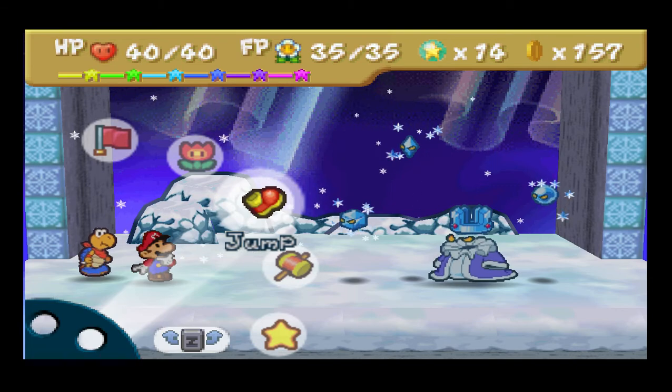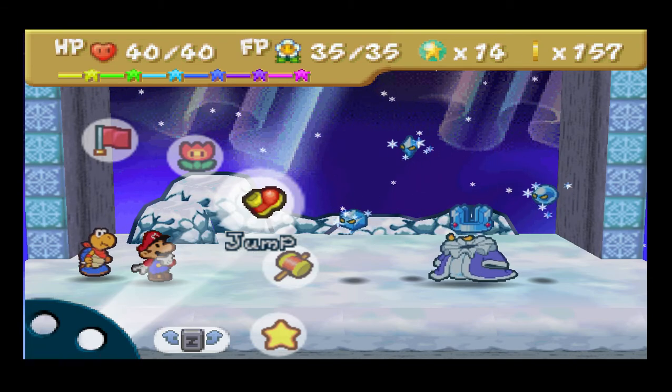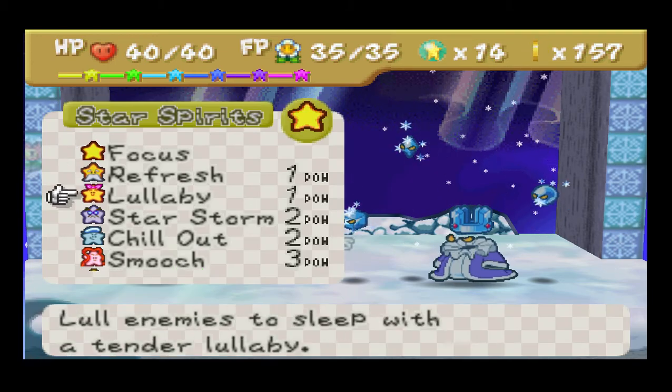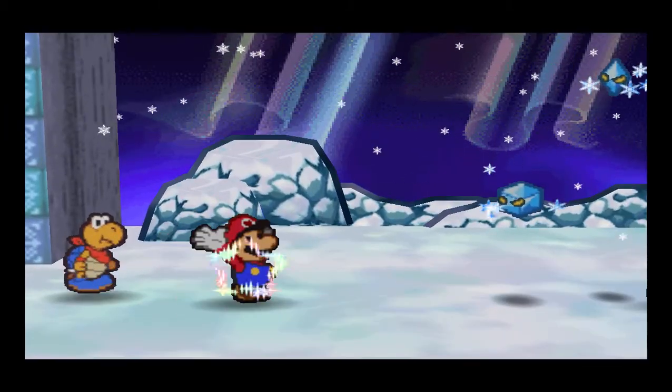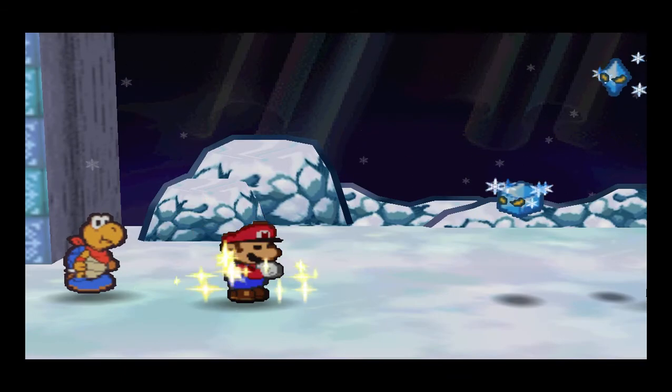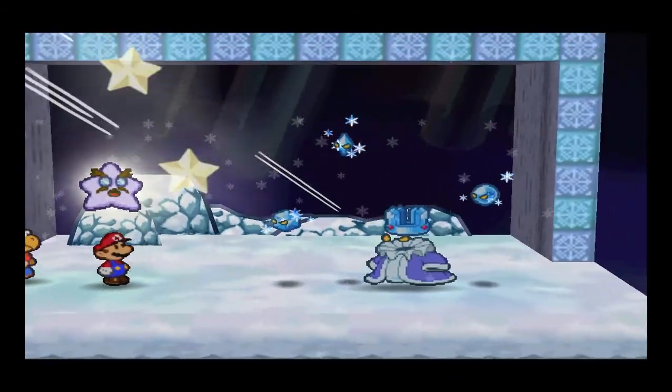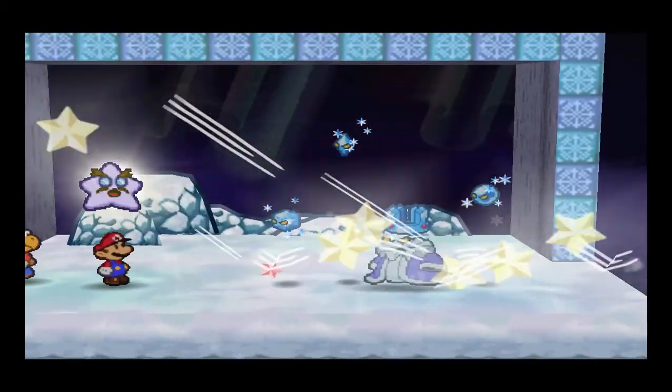By the way, the Crystal Bits have 1 HP and the Crystal King has 70 HP. So we're going to want to destroy all the Crystal Bits so he cannot attack. I think his only attacks are through the Crystal Bits, so we're going to destroy those.